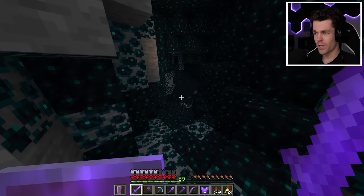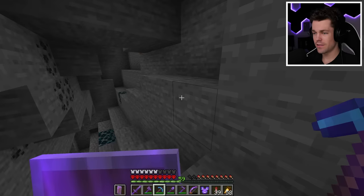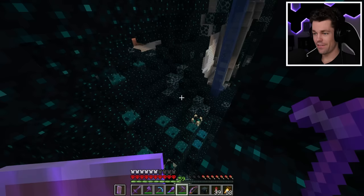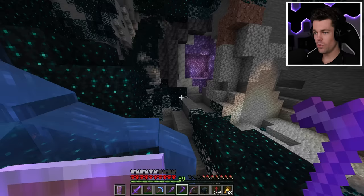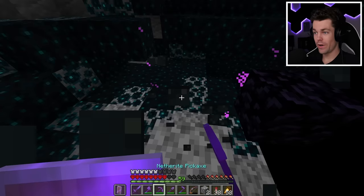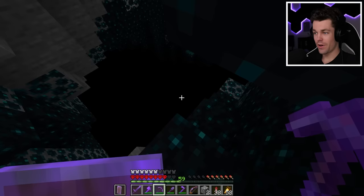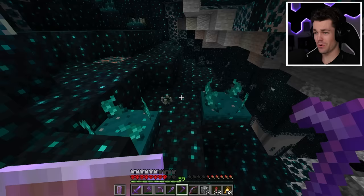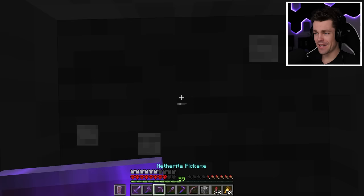I flew into a cave and found deep dark. I already had skulk blocks and skulk veins, so I was just looking for skulk sensors, skulk shriekers, and skulk catalysts. I destroyed a skulk sensor first to be safer, then quickly grabbed two skulk shriekers. I also found an amethyst geode nearby, which was perfect since I needed to craft a calibrated skulk sensor. On the way out I accidentally set off multiple shriekers and got to one chance before a Warden would spawn — I broke the final shrieker just in time and escaped. The amount I'm going through for this storage system is insane — I'm risking my life for this.